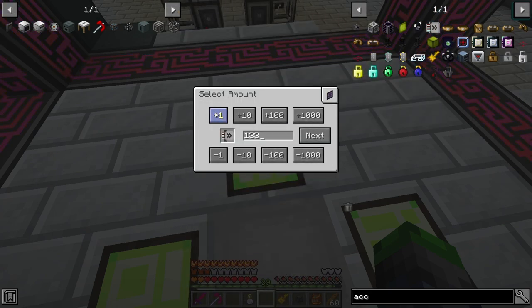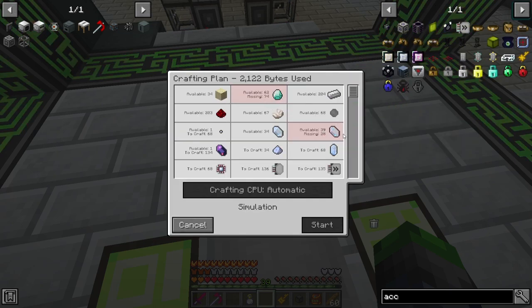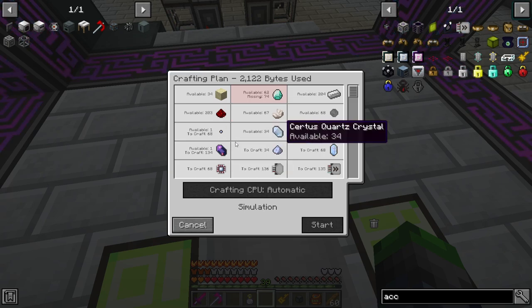So a hundred — this is how many we need for that. Look at all those diamonds. We're missing 74. So we're going to need to automate charged certus quartz, but I'll do that off camera and I'll show you guys how — it's actually extremely simple. I've already set it up for you guys; we're just going to make it on a much bigger scale.